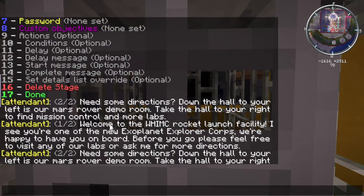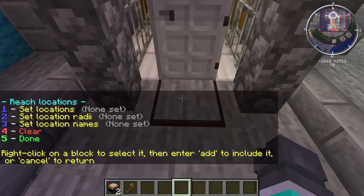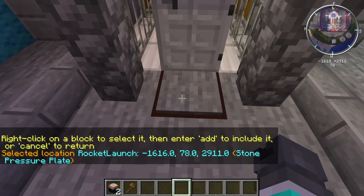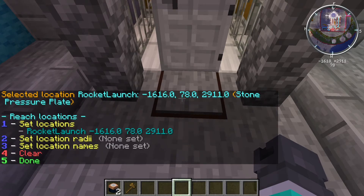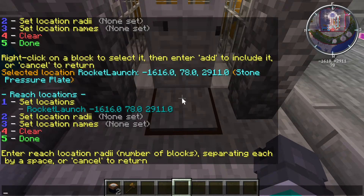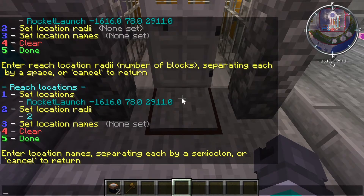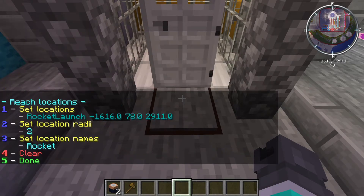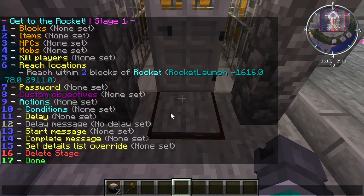I should be able to scroll up and see we were looking for 'reach location.' I'm going to hit 6 — hopefully that will work. Here we go — we right click on a block to select it. I right clicked on that block to select it. Then type 'add.' Number 2, we're going to set the radii — we've got a radii of 2. And we're going to set the location name — we'll call this 'rocket.' Now you can see it in our total list of items: 'Rocket launch' at that location. We hit done, and you can see we have 'reach locations' for this quest.